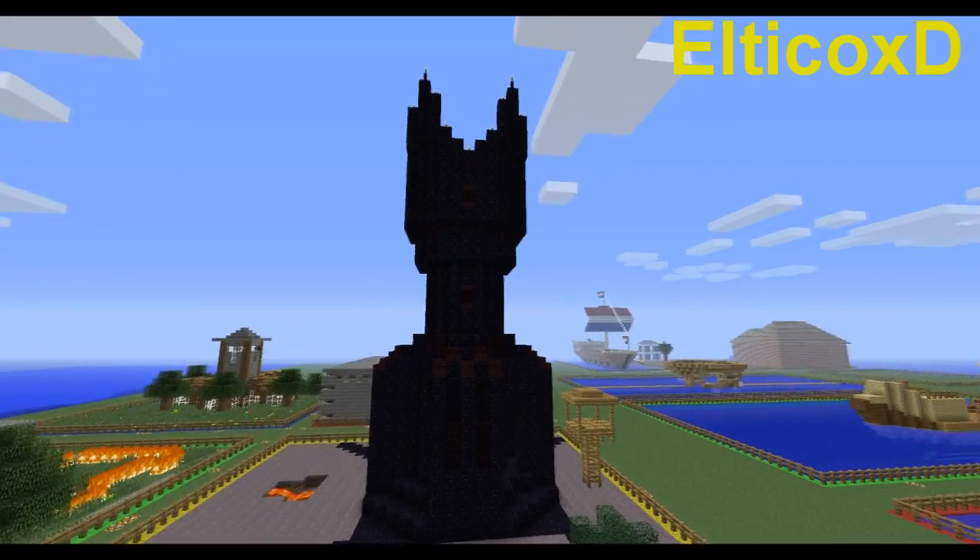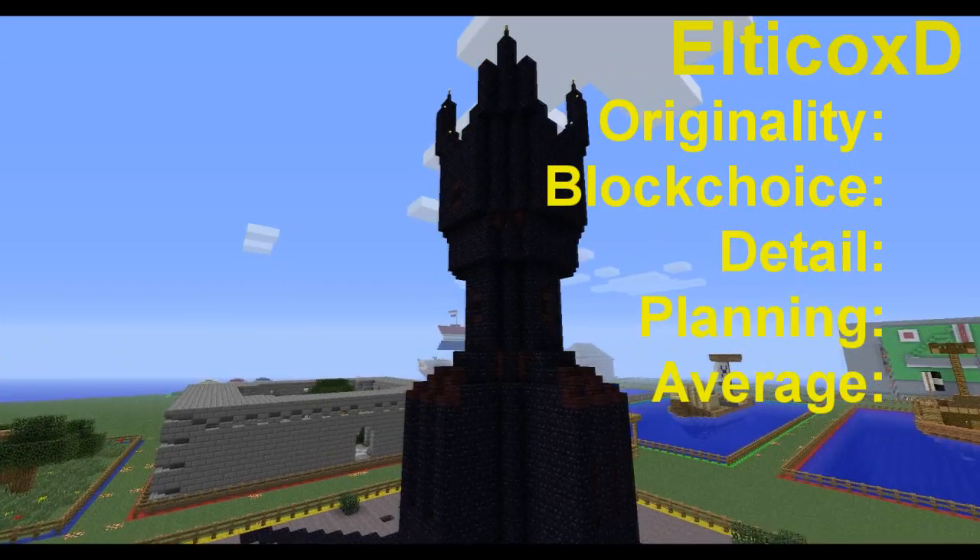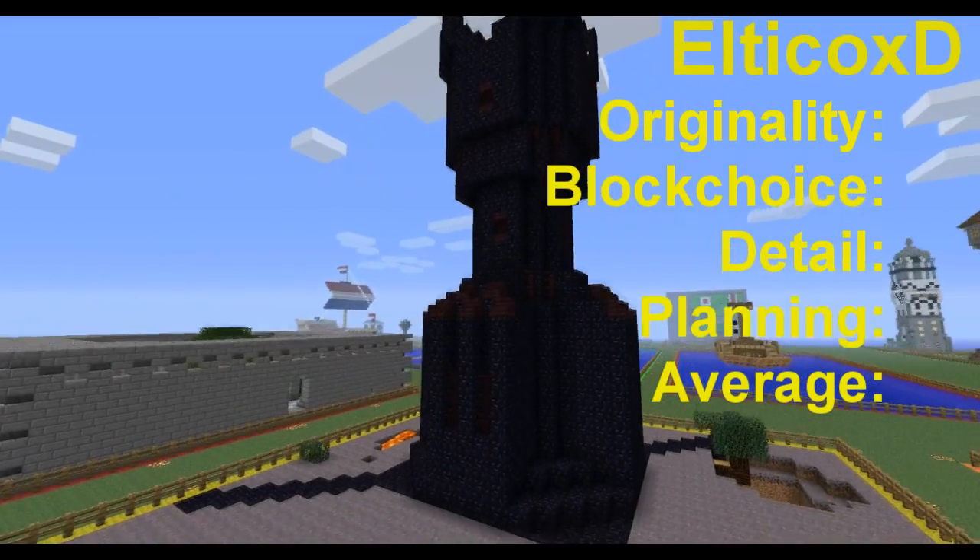The second build is made by El Tipo, who tried to make Isengard from Lord of the Rings. The idea is original, but he had little time to finish it. Here are the results.